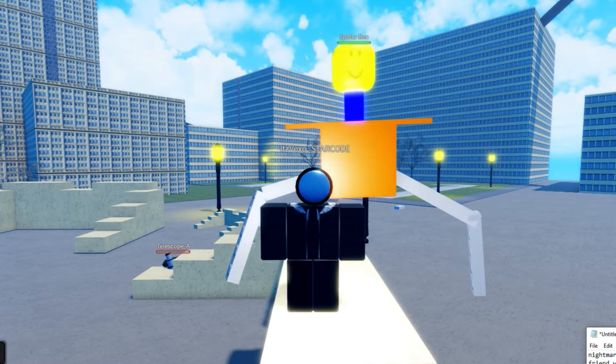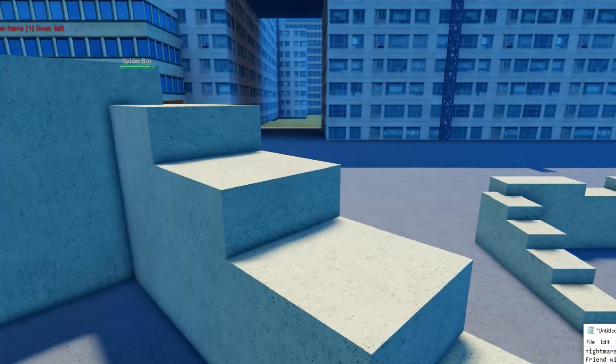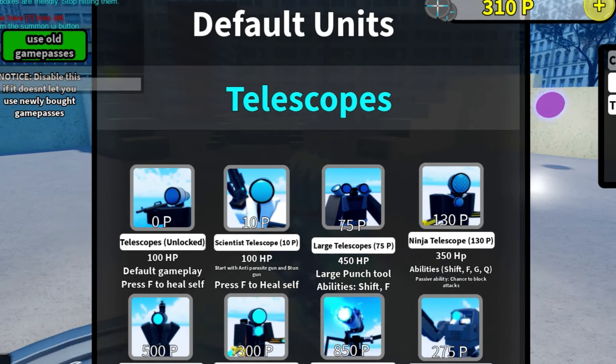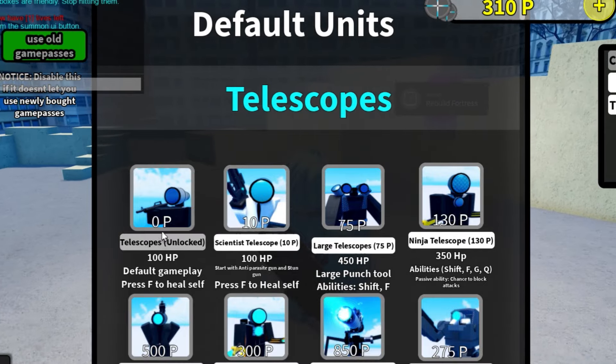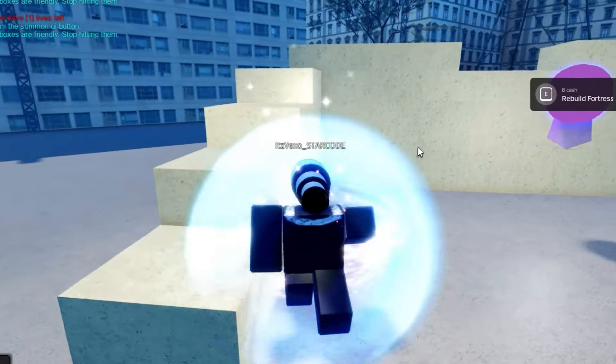You want to grind until you get Titan Tesla Man, and then grind endless hard mode. Grind endless hard mode until around wave 15, and once you get there you'll be getting a lot of points. That's the first method to get points really quickly.